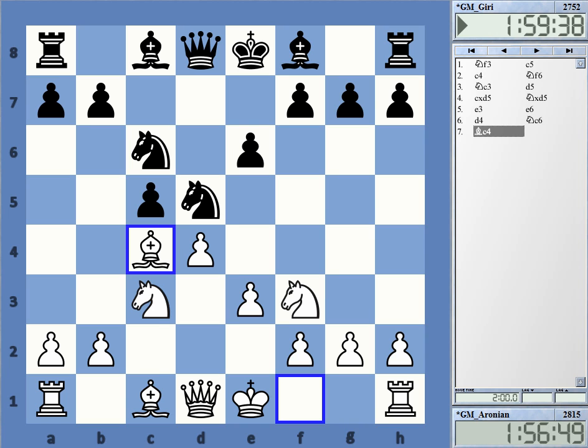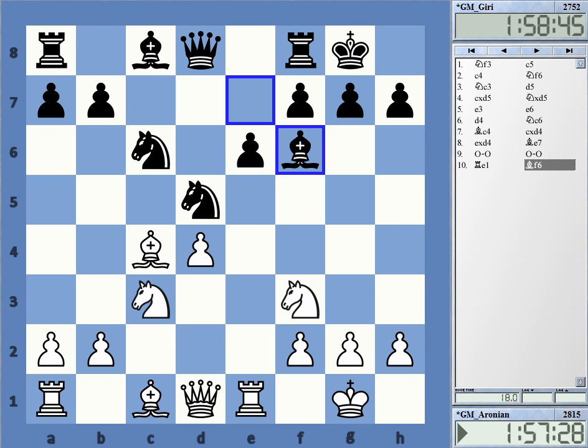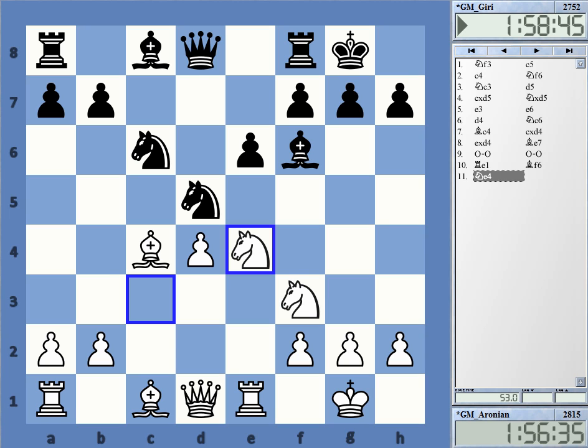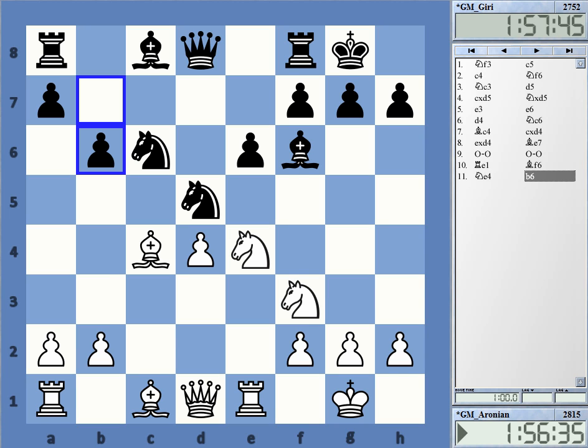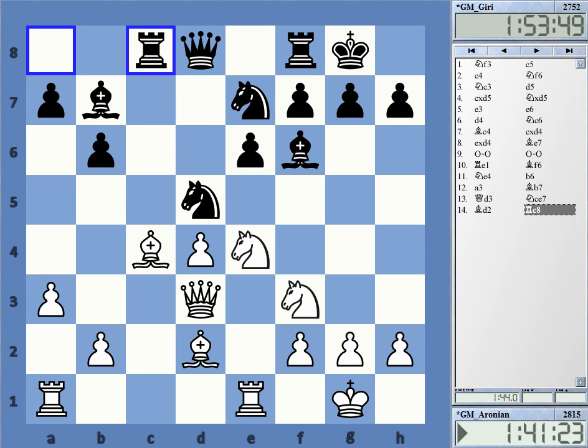With this we transpose to a position that normally arises from the Queen's Gambit Semi-Tarrasch — an isolated queen pawn position, very typical. I always thought white should have a little something here, being more active in the center. But the way Giri played with b6 I thought was really convincing. A couple of moves later, Black already has a fairly comfortable position — not better necessarily, but both agreed at the press conference that Black's opening result was quite nice.